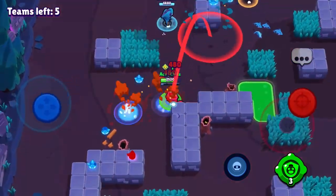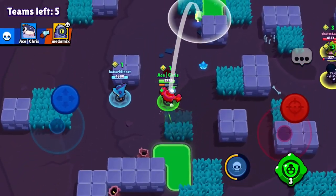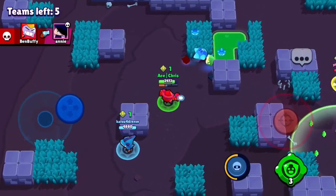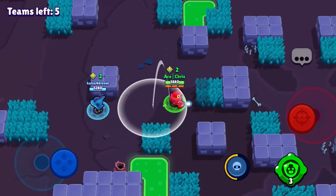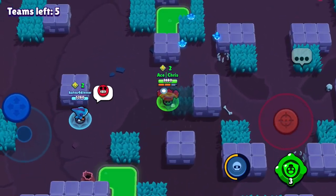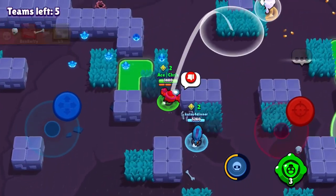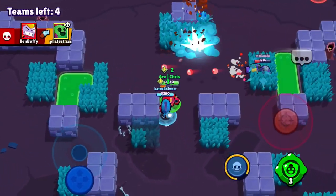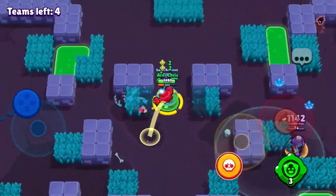There is a Rico right there, so I'm going to try to hit him with my mines, and I barely get him. His Colt teammate is in the bush — I was making sure it was safe to get the Pyro Cube first, and I do get the Pyro Cube. Me and my Shelly and Leon teammates are just waiting, and the Rico is revived over there, so I try to throw some Tick mines. I get two hits and miss another one, but I dodge all the bullets.